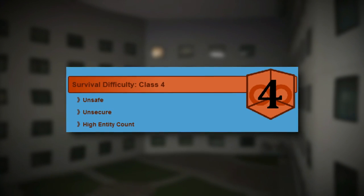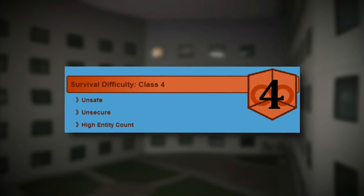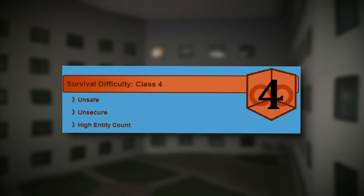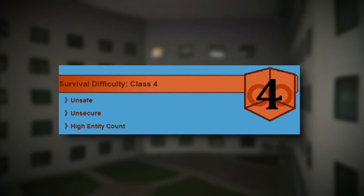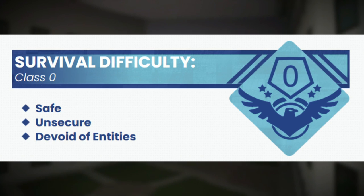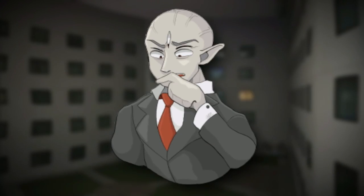So, Backrooms Level 188.8 is classified as a Class 4 difficulty, and is very unsafe and unsecure, with a high entity count, unlike the Pool Rooms or the original Level 188. This place is dangerous.